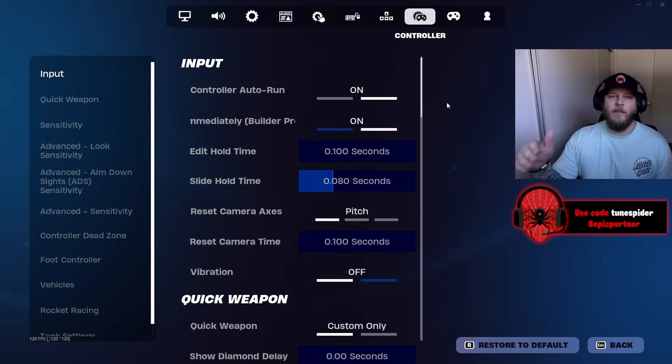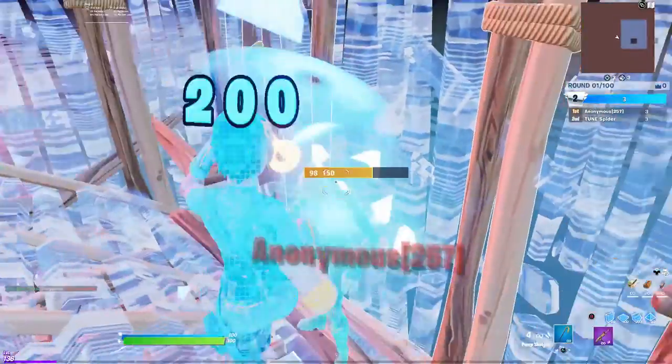I'm going to start right off the bat with my controller settings and the sensitivity. I have controller auto run on, builder pro — you're going to want that on if you play build mode. This video is going to be more catered to zero build but I will show you my build and edit sensitivity because I do play build mode from time to time.